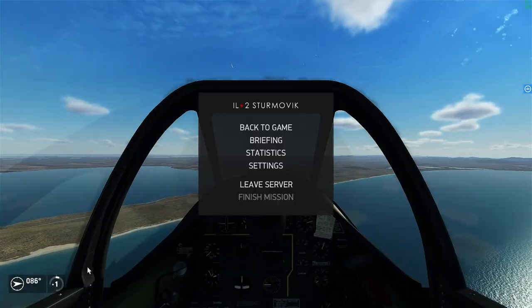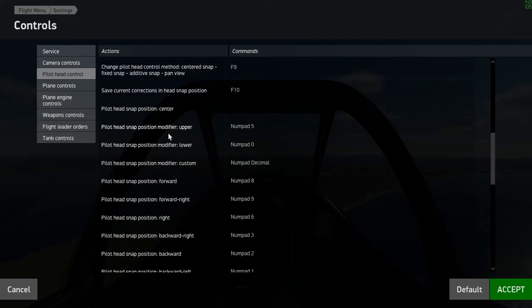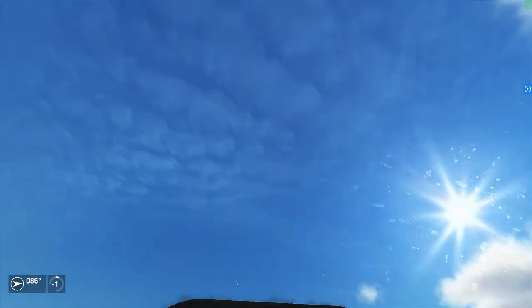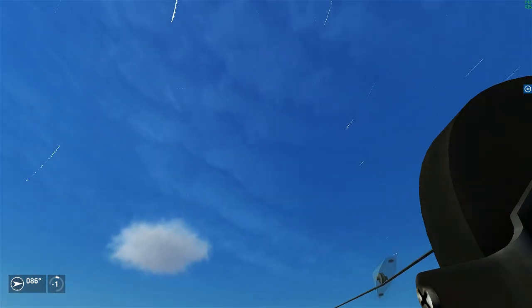Also set up the key binding for pilot head snap positions. Go to Pilot Head Control and change pilot head snap position upper from 0 to 5. Get rid of pilot head snap position center, and set pilot head snap position lower to 0. Push 5 and it will look directly up. Numpad 7 looks left, 9 looks right, 6 looks to the side and up, 3 and 1 let you look up and behind. Combine these numpad values to look in multiple directions.